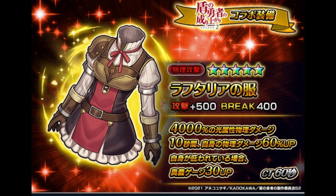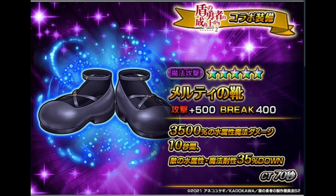5-star Physical Reptilia's Clothes skill: 4000% light damage, physical. For 10 seconds, increase own physical damage by 60%. If the user is protected by a taunt tank, increase arts gauge by 30. 60 seconds CT. 5-star Magic Melty's Shoes skill: 3500% water damage, magic. For 10 seconds, decrease enemies' magic and water resistance by 35%. 70 seconds CT.